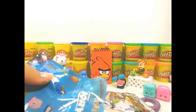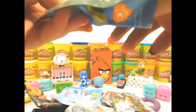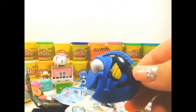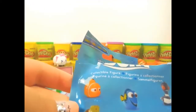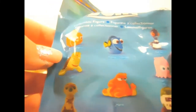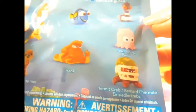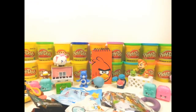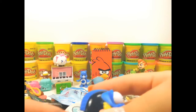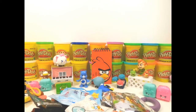Next let's open this Finding Dory — we did an egg on this, so go and check that out. We got Dory! And here you can get Marlin, Dory, Becky, Crush, Pearl, Hank, Sea Otter, and Hermit Crab. And here's Dory again.